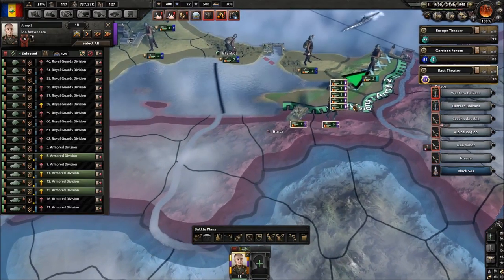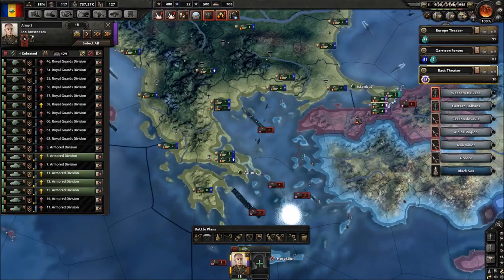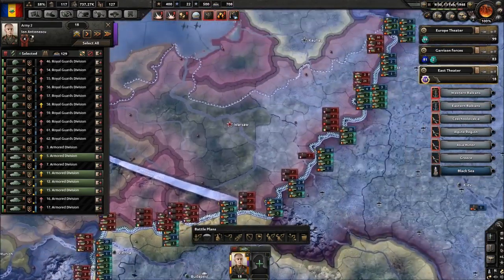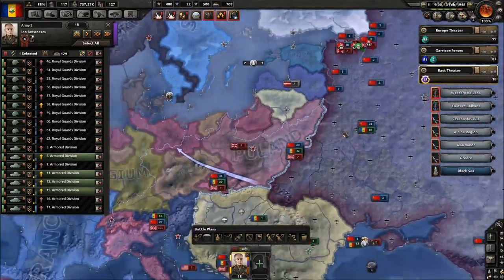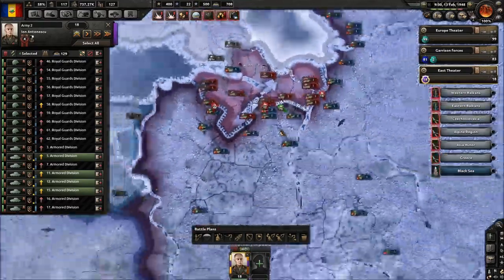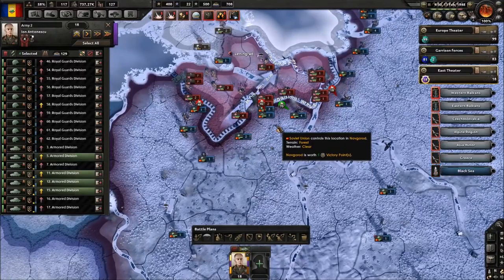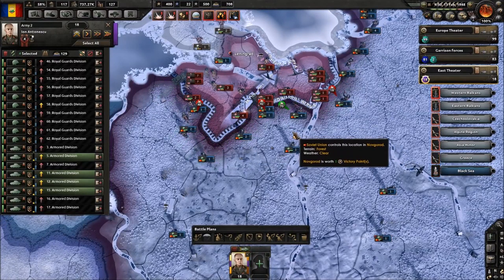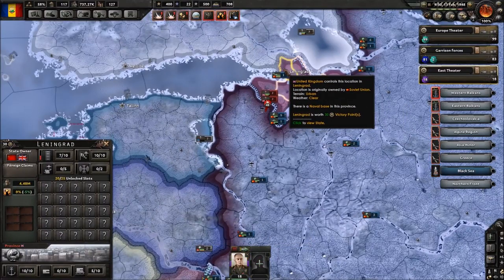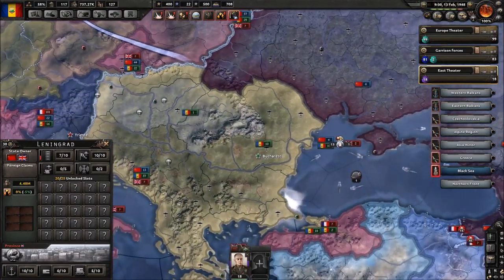And these French troops... any fighting on the Western Front? Nope. Why the hell did that work? It's because I have Leningrad — what level is Leningrad? It's a level 10, I suppose.